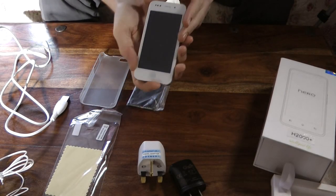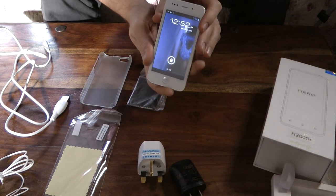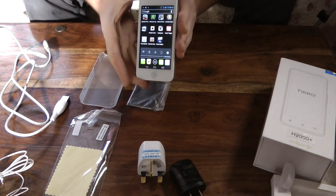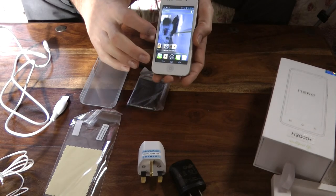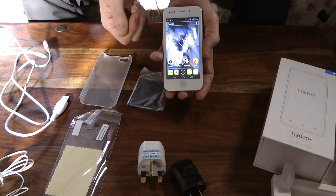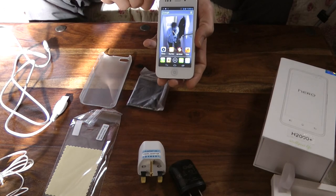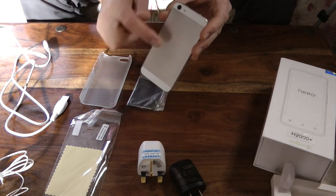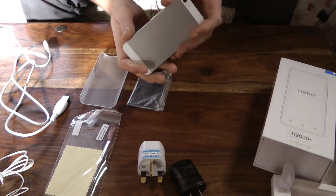This here is the GooFone i5. Turn it on like that, unlock it, and if you look carefully, press the button on top, you can see my little video in the background as the screen wallpaper. Let's just turn it off for the moment. There it is, there's the back of it. No Apple sign on it — it's not an Apple, not an iPhone.